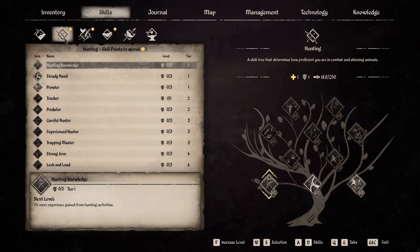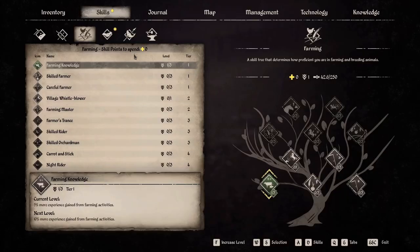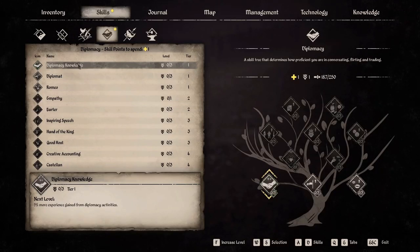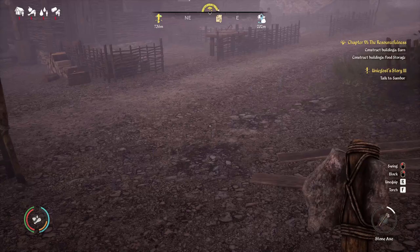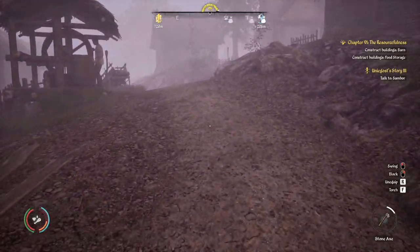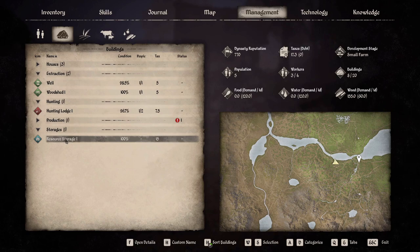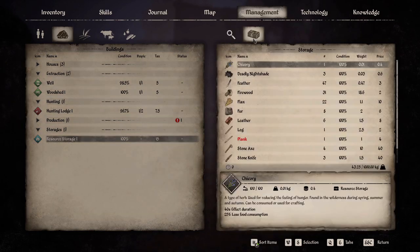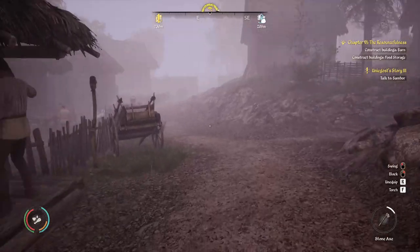Let's assign some skills — hunting knowledge, farming knowledge, and Romeo for the romance skill. We now have four villagers and they're going to be collecting things for us. Has the woodshed worker collected any logs yet? She has — already we have a log and firewood being collected. Very handy to have these villagers working.